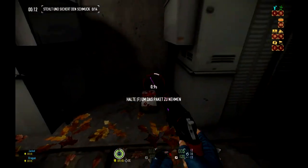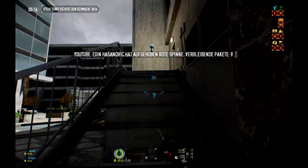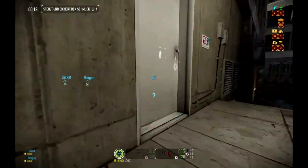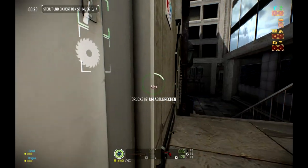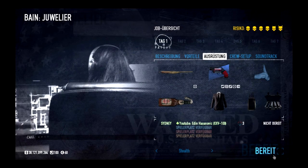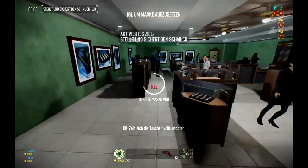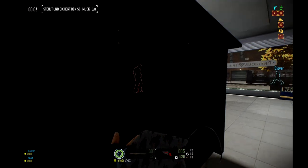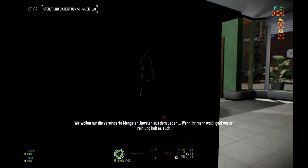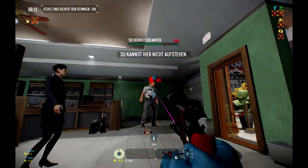Next up we have the diamond store. This heist depends on spawn luck as well, since the security room can be either outside or inside the store. It took about 12 minutes to complete, and I earned 850k. I give the diamond store two and a half stars out of five — it's an easy heist, but not as easy as the jewelry store, and it also has to deal with spawn luck.